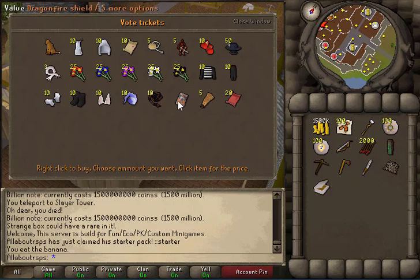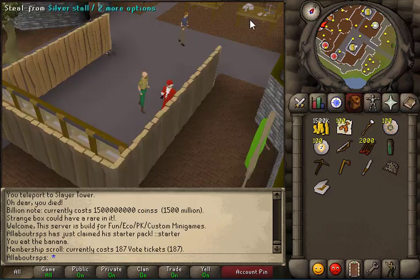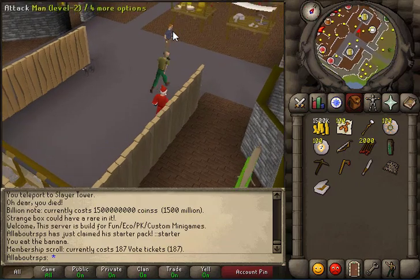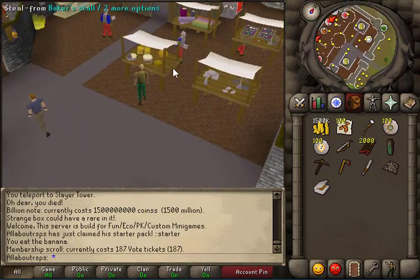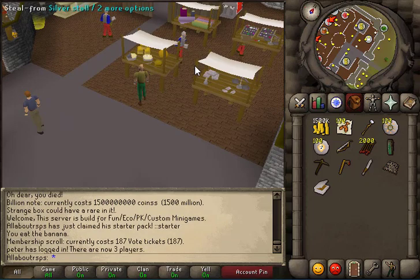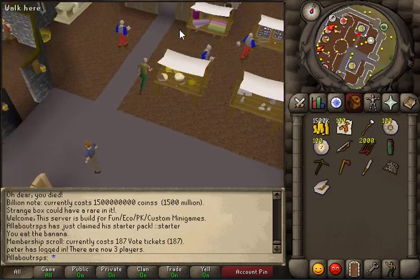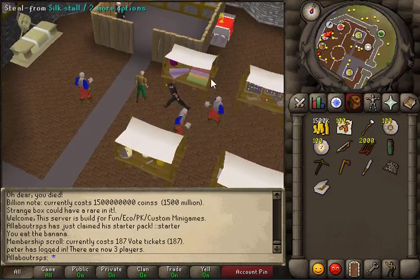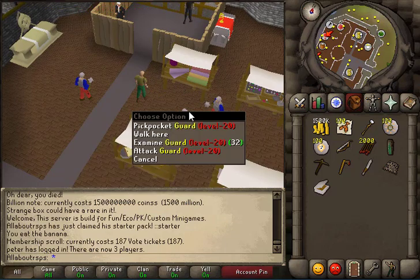This is the home area where you start. You're going to have the vote shop right here with some really cool items including membership. From voting you can actually earn membership — you do not have to pay for it. It's not a pay-to-win server whatsoever. The only item inside the donator store is the membership scroll, so you're not going to have somebody walk in with $300 and run the game.